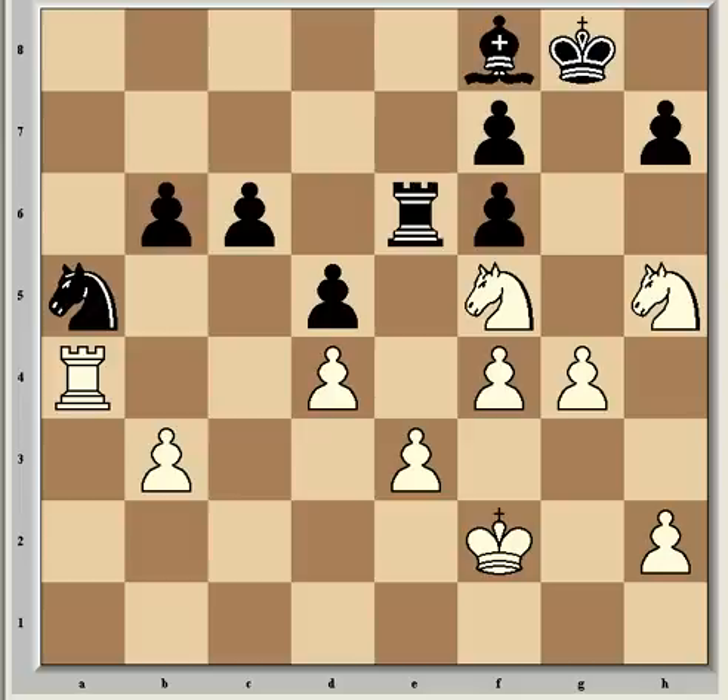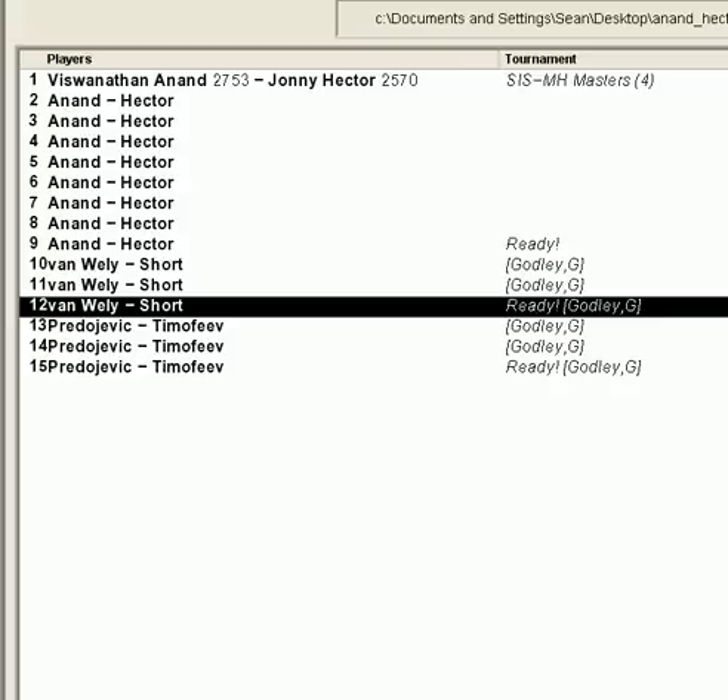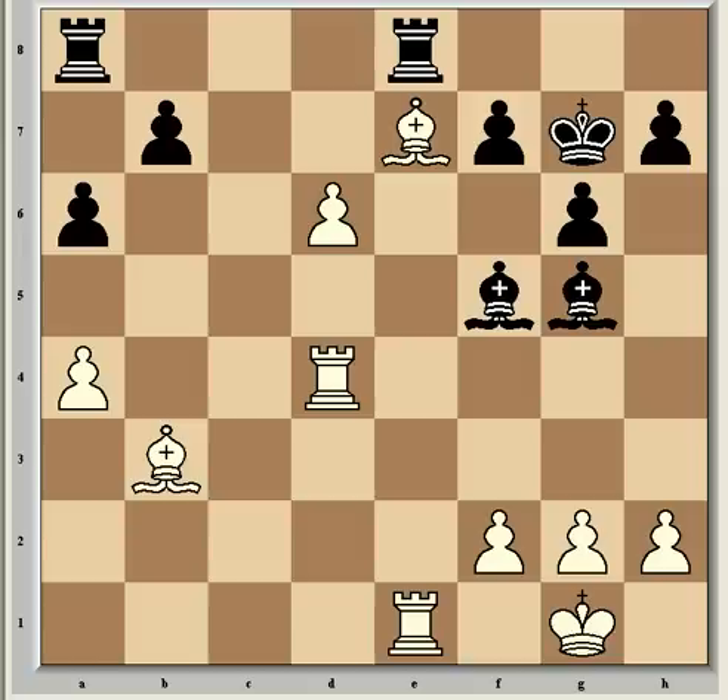So on to the last example for this first segment, which is going to look at the strength of a passed pawn. This position was reached in a game between Pradojovic with white and Timofiev at a tournament in Sarajevo in 2005. The impact of the passed pawn is twofold: first, there's the danger that it will queen, but secondly it allows for all kinds of tactics involving sacrifices and the like. In such positions the defending player has to really take care, or they'll lose the game in one stroke.